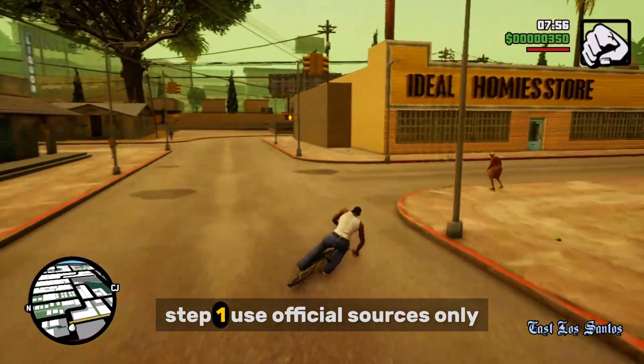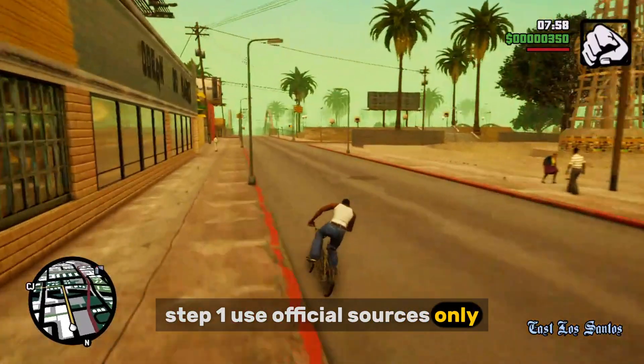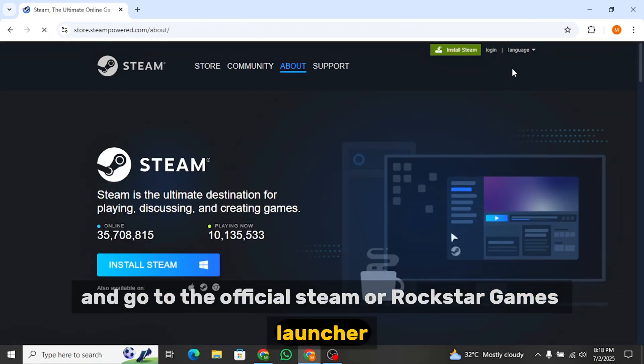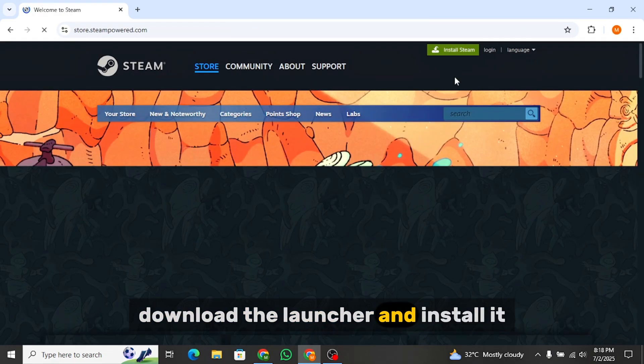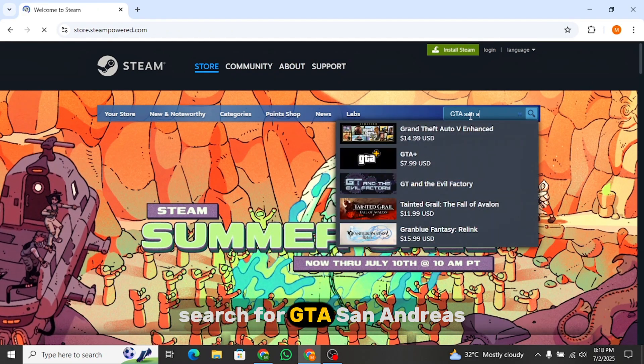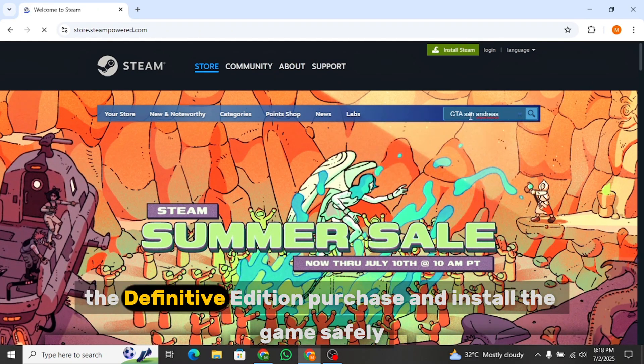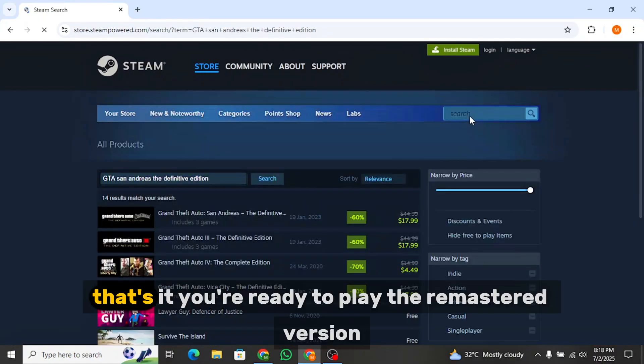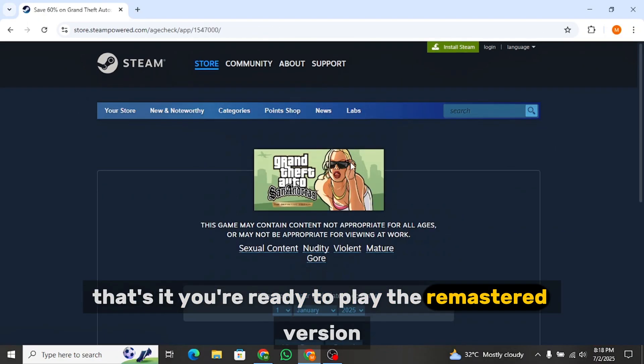Step 1: Use official sources only. Open your browser and go to the official Steam or Rockstar Games Launcher. Download the launcher and install it. Search for GTA San Andreas: The Definitive Edition. Purchase and install the game safely. That's it — you're ready to play the remastered version.